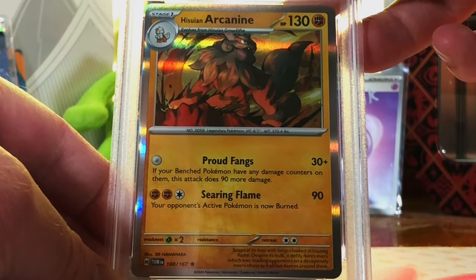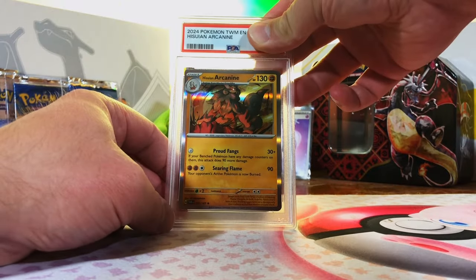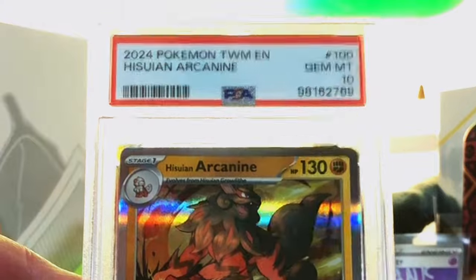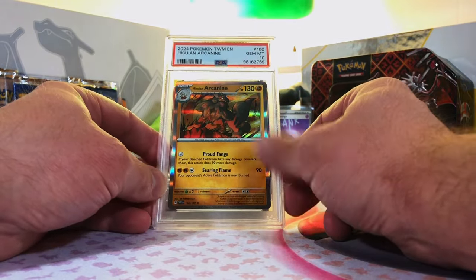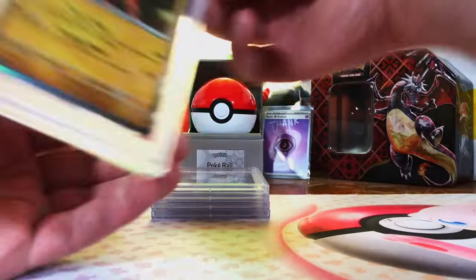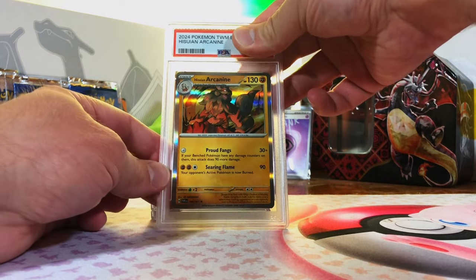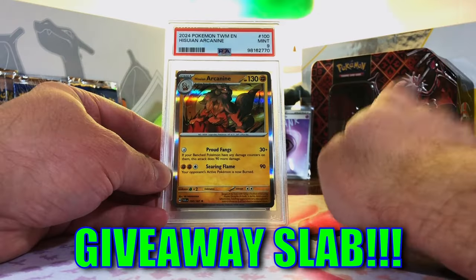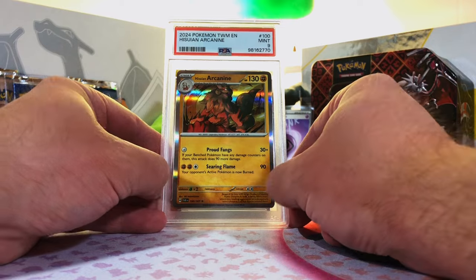Hisuian Arcanine Holo from Twilight Masquerade — you know how I love this one. I'm guessing a 10. Gem Mint 10! I love this holo so much. Seeing it in a 10 lights me up, and I think we have two of these. Here's our second Hisuian Arcanine — I think this one is a 9. Mint 9. I'm fine with that. We got a 9 and a 10. One of my favorite Scarlet and Violet Holos.